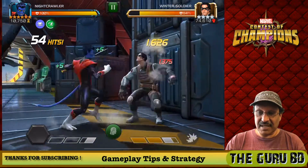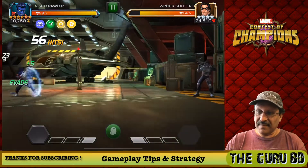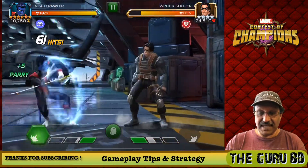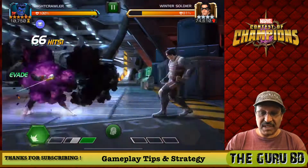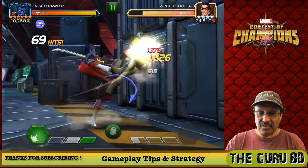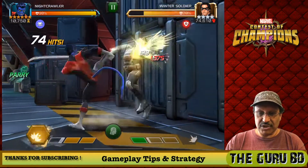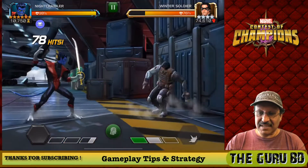You're going to see we're going to start critting a little bit more when we get Winter Soldier below 50%, and we're going to go into a different type of gameplay. Then we're going to switch Nightcrawler's mode. How you switch his mode is by dashing back and holding it for about one or two seconds — I believe it's two seconds — and then he switches modes. Right now this is his evade mode, which is fantastic.